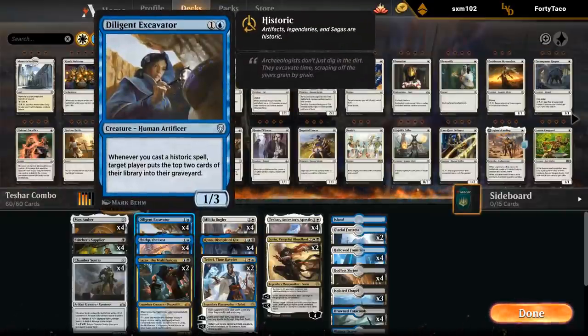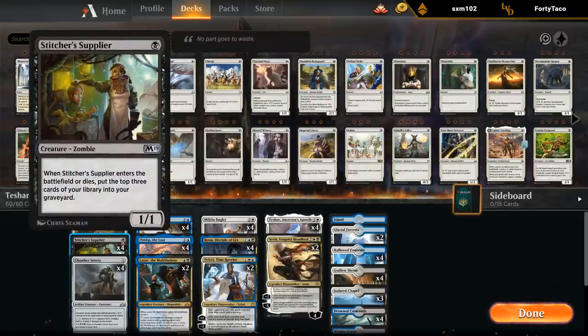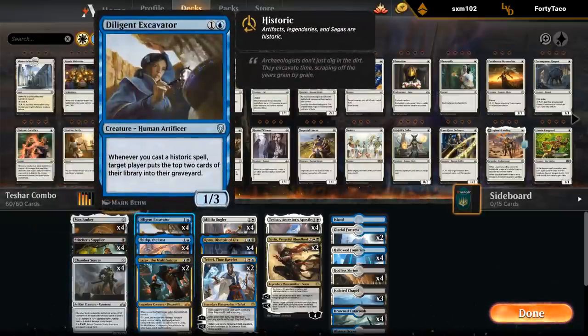Our win condition is Diligent Excavator, which says whenever we cast a historic spell, target player puts the top two cards of their library into their graveyard. So this is how we mill the opponent out — by casting a bunch of historic spells and milling the opponent out. It's a pretty convoluted combo, but there is some consistency here since we can find a lot of the combo pieces through the graveyard. We've got Stitcher Supplier to fill the graveyard and can target ourselves with Diligent Excavator first to set up the combo.